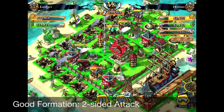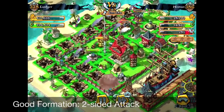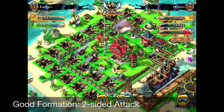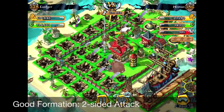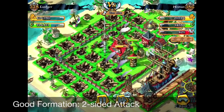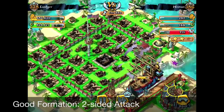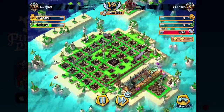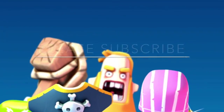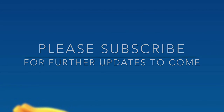They don't know where to attack, and the damage is being spread out, so you can see that the damage to your troops is now reduced. More troops stay alive and they easily take down the cannons. Thank you for watching — this video was about good attack formation. Please subscribe for further updates. Thanks!